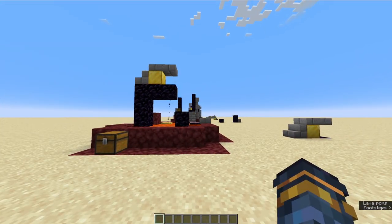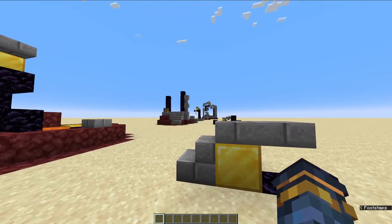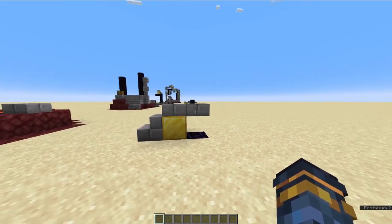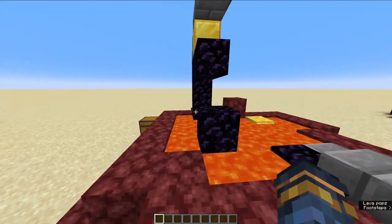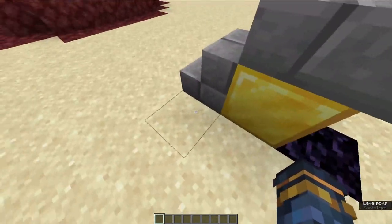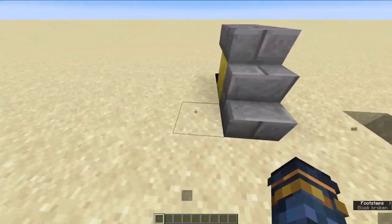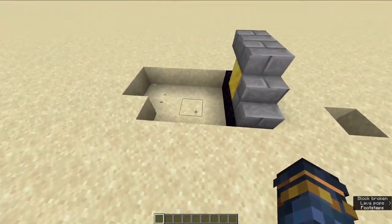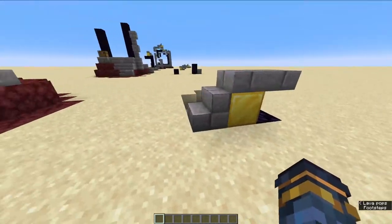Next we have room portal 7, sometimes called half-puddle. This room portal gets confused a lot with room portal 9 — purely because the part that sticks out looks very similar. But this room portal has a chest and 2 gold blocks. To find the chest, we just go 3 out from the stair — 1, 2, 3 — there's your chest. Usually there'll be sand dug out here from the lava, and that's how you can tell the orientation: the chest won't be on the lava side.